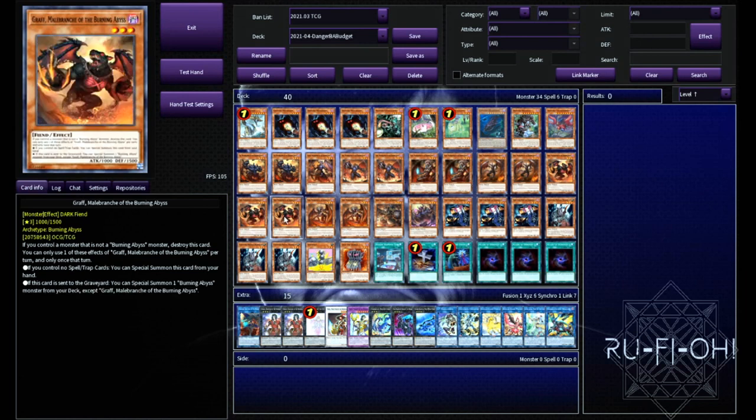Now, onto the one BA that we actually have three copies of — that's Graf. It summons from the deck, and that really is the main reason we're running it at three. I think you absolutely need to play this and you need to see it. Of course, it's better to be able to send it from the deck. If you see it in your hand, it's really not a big deal, but I think you just want to make sure that you've got a way of seeing this card. Sending it from the deck is the more desirable option.